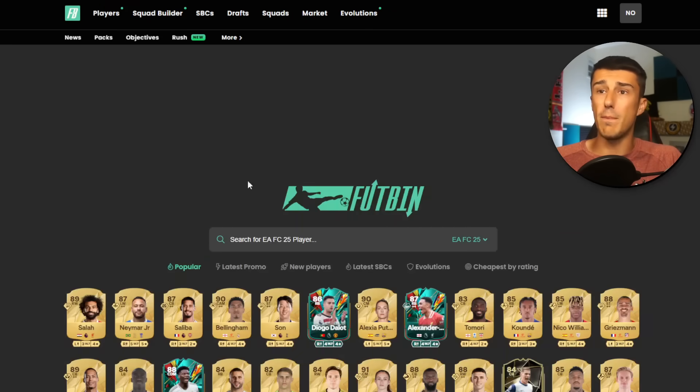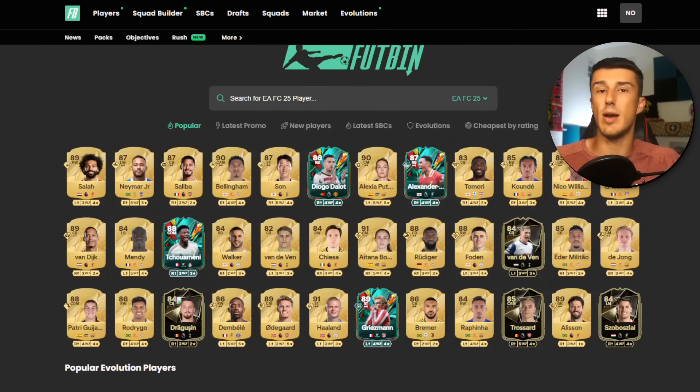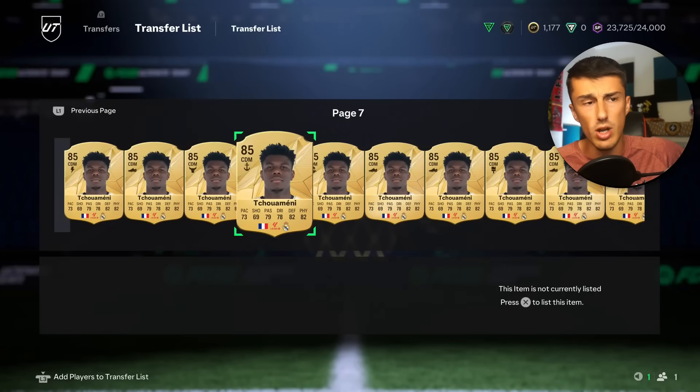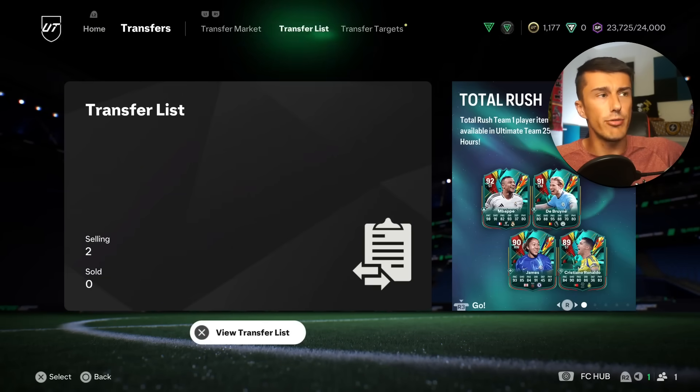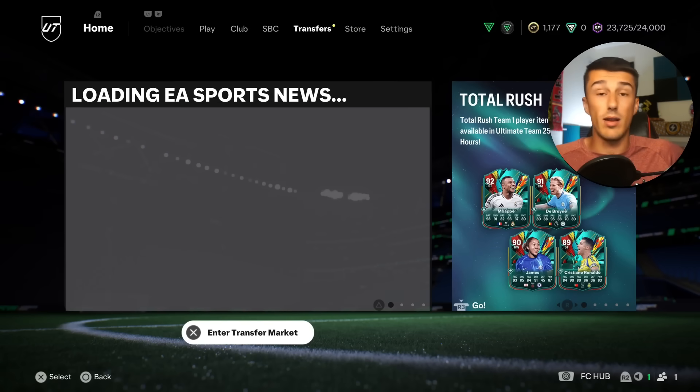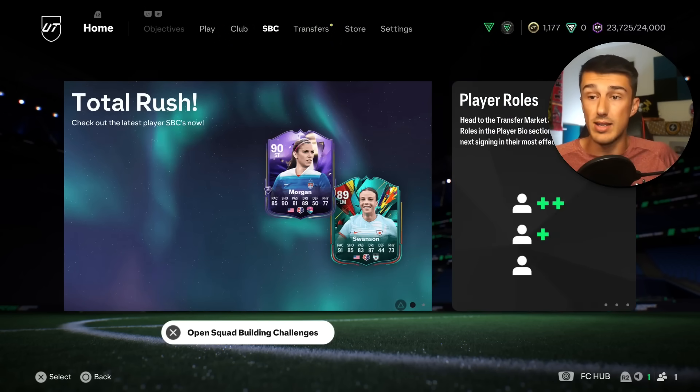For Barella it's a little more complicated because if that Di Lorenzo SBC doesn't come out today, then Marky Matchups is going to have an impact on his price. But I think I'm just going to hold on to that Barella and see what happens, though I am going to sell before content on Friday because we know that content on Friday could bring a lot of supply.